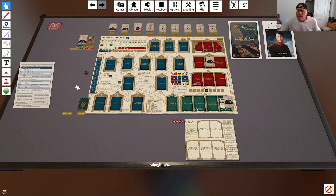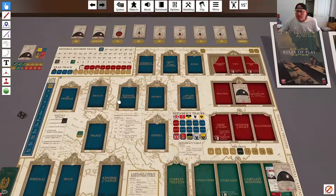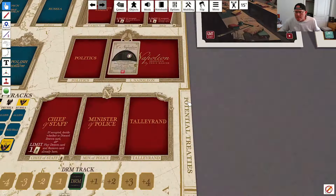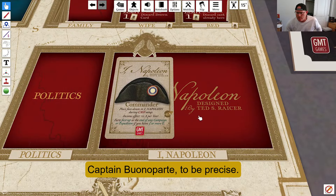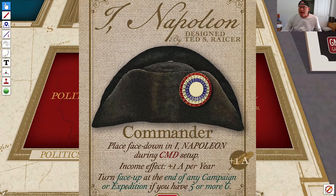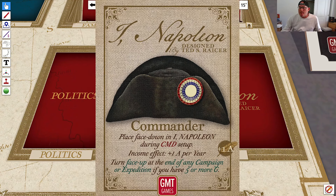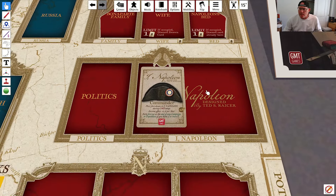We're playing the campaign game, which starts in 1793. Let's talk a little about the situation we're facing right at the beginning. Essentially we are a commander — just a lowly commander. One of our first goals is to meet the requirements on the back of this card: turn it face up at the end of any campaign or expedition if you have five or more glory. This card has an income effect of 1 admin per year on this side, but if we flip it over and become General Bonaparte, we'll get two admin per year — and that can make a good difference.